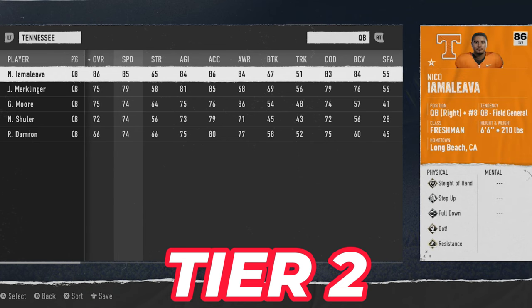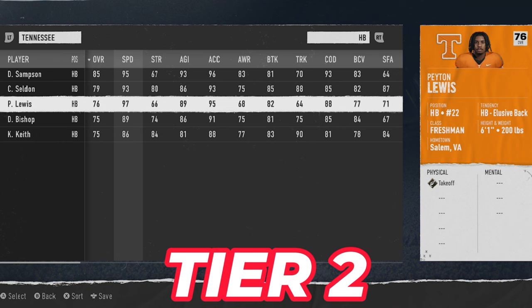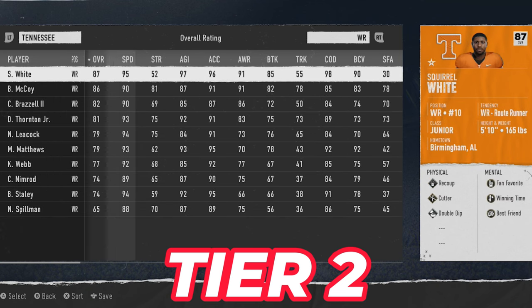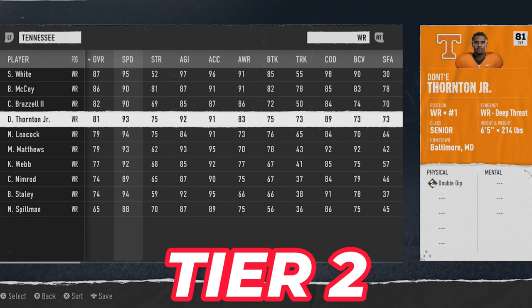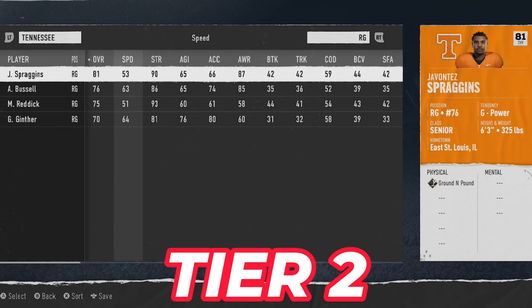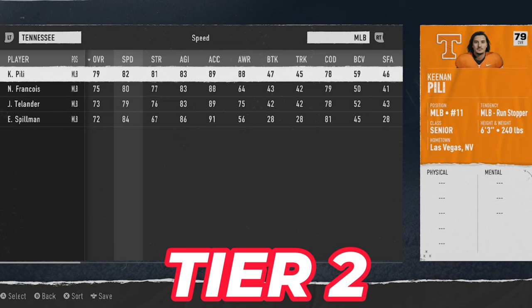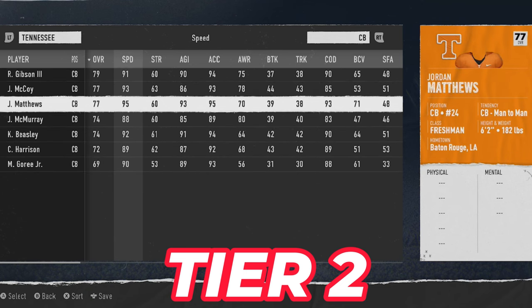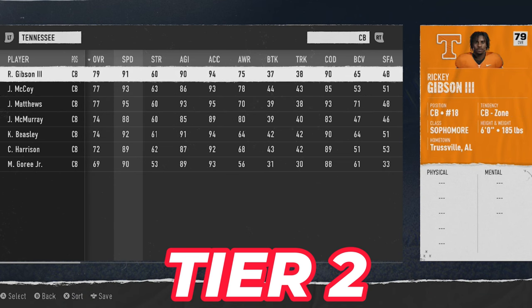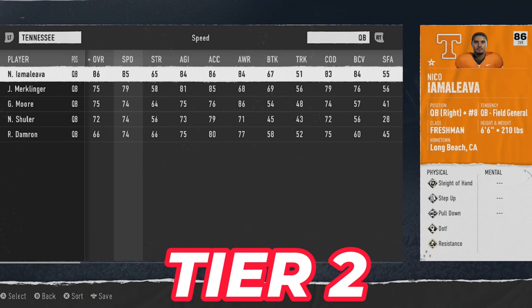Next up is Tennessee. Their quarterback has 85 speed and 97 throw power — one of the better throw powers in the game. Their starting running back has 95 speed and the backup has 97 speed. At receiver, they have four above 80 overall with 95 speed at the top. On defense, James Pierce Jr. is one of the best defensive players in the game at 88 speed defensive end. Their secondary is a weakness with no corner above 80.